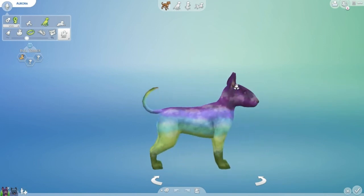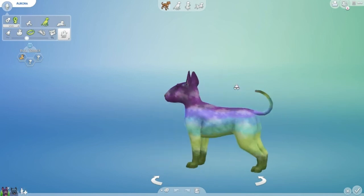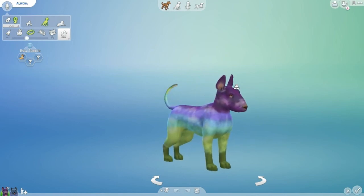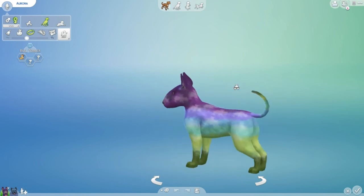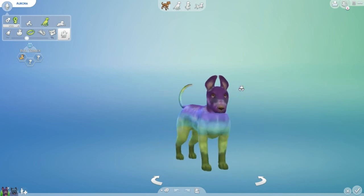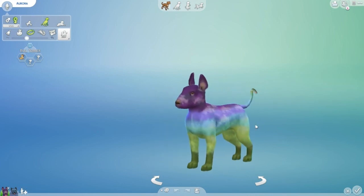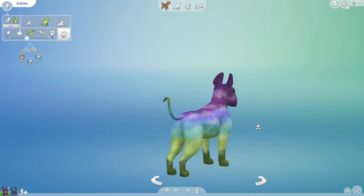I did go for brighter colors, where you went for more natural — like the actual event. I was going for fantasy in my head. If the word was superhero, you would win. No, I would have drawn Superman or something. He's cute though, he's his own unique overall body. Of course. I did go for brighter colors where you went for more like the natural Aurora Borealis.